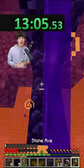I built the portal and headed out. In the overworld, we spawned in a cave that was connected to the stronghold, so I found the portal room and entered.